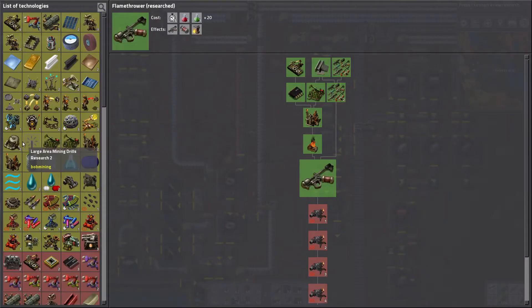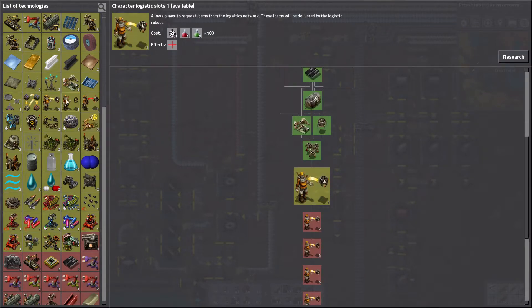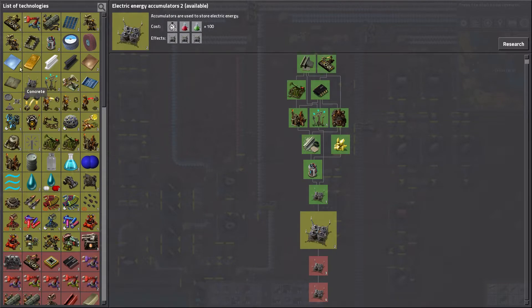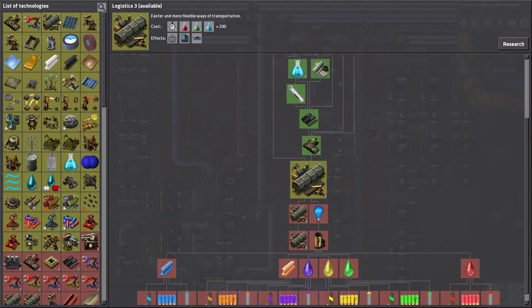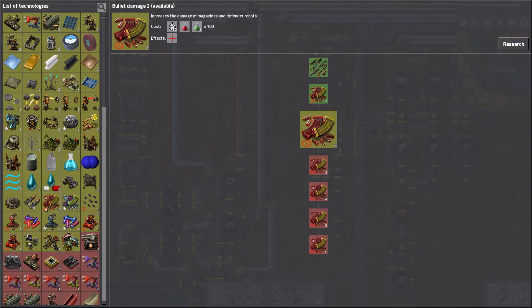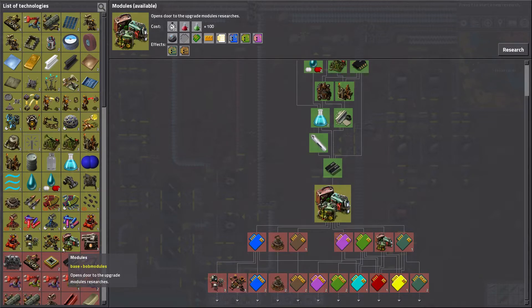Oh, we have a flamethrower - I'm excited about that. There's no reason to have logistic slots yet, no reason to have accumulators. I guess we might as well go to mark two. There's so much stuff in Bob's mods. Bullet damage actually seems good. Armor three - I'm not gonna do that anytime soon. Unlocking modules seems like a good idea.